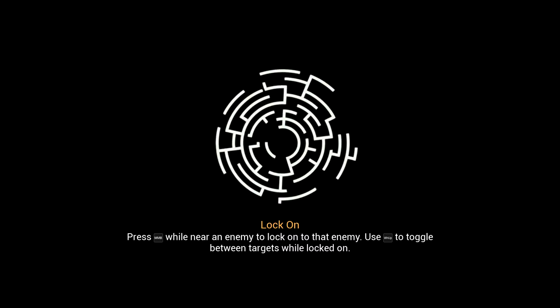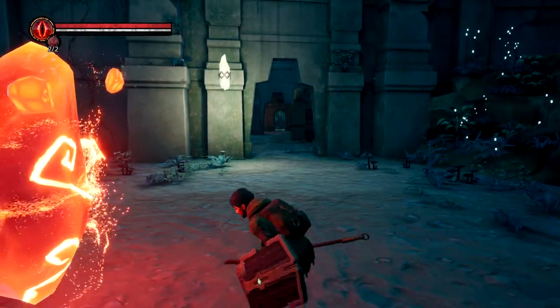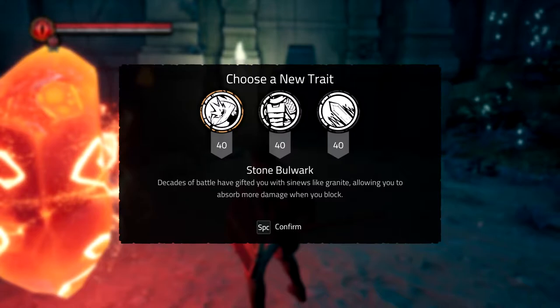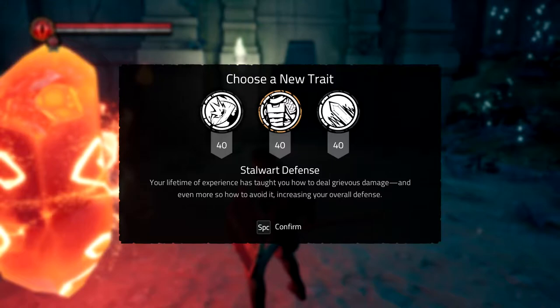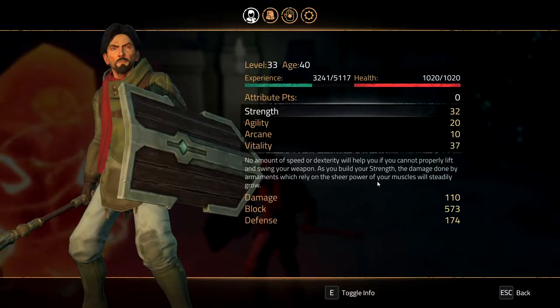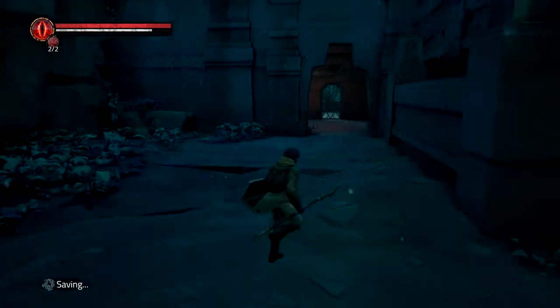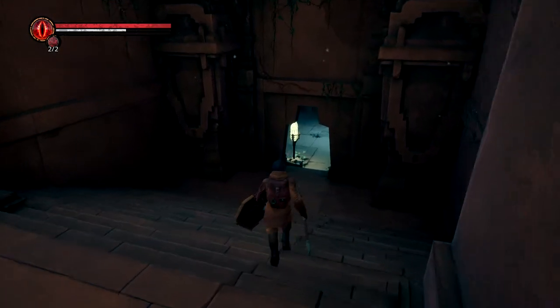Now let's see the special perk we get. Rude Awakening. Destructive Talent — well I guess this is for arcane. Increasing your defense: Stone Bulwark. I want more defense. I don't know how much that added to my defense. I'll not go for an arcane build, because you have to die a lot for that, and that will probably be a separate playthrough.